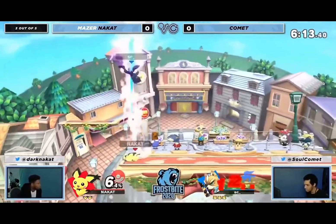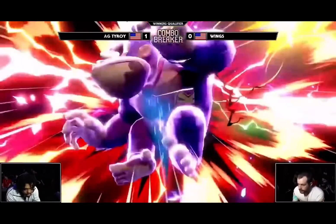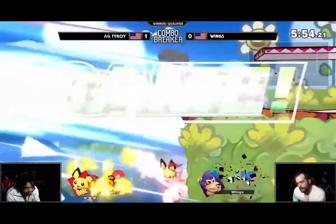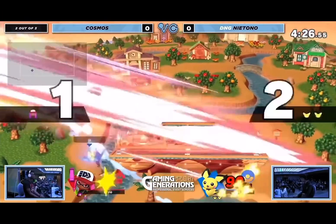His biggest cheater move is probably Thunder. It's hard to land, but it's much stronger than Pikachu's. It actually sends the direction Pichu was facing, which makes it like 10 times easier to use. And it combos from up air at like zero. So this move kind of cheats hard.